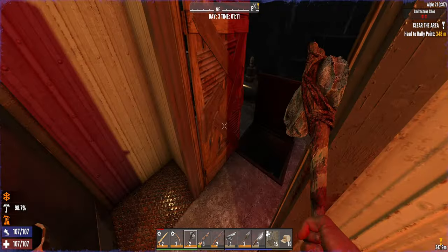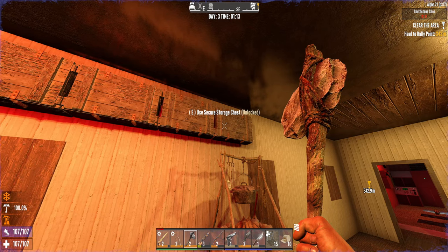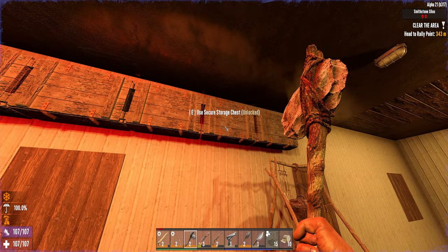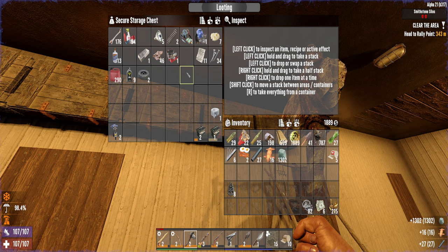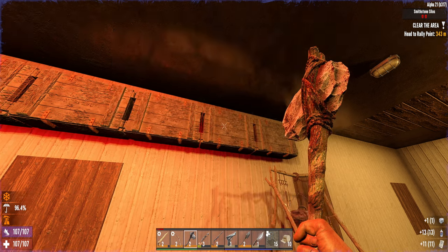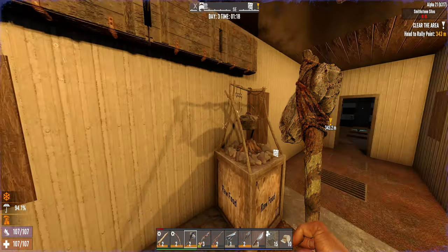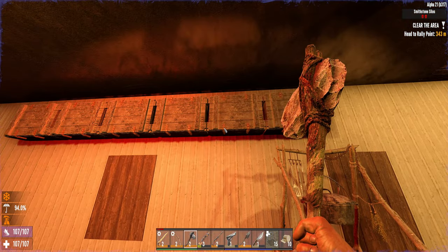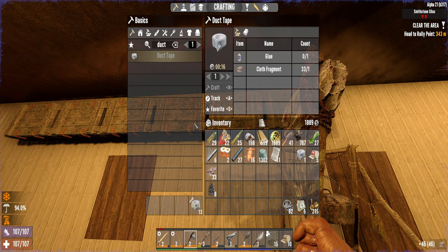I'm just staying 100% wet. Let's do it — thunder! I think I have everything to make the forge, actually. Let's see — need some more duct tape. Wait, what am I doing — I don't make the duct tape in there. Get the cloth out, there we go. Now my backpack — there we go, let's make it all.